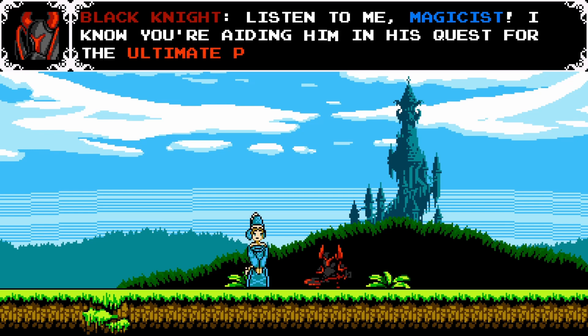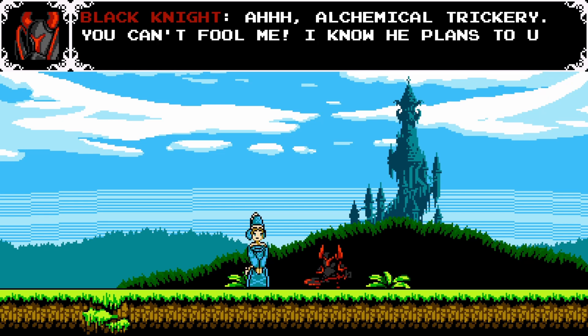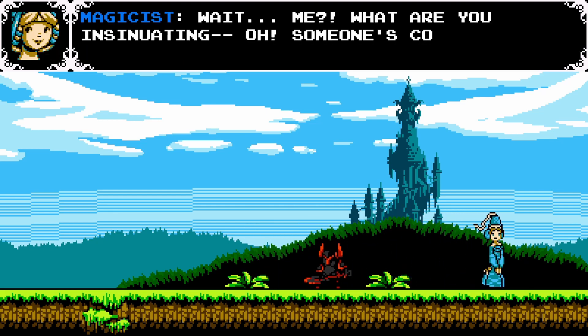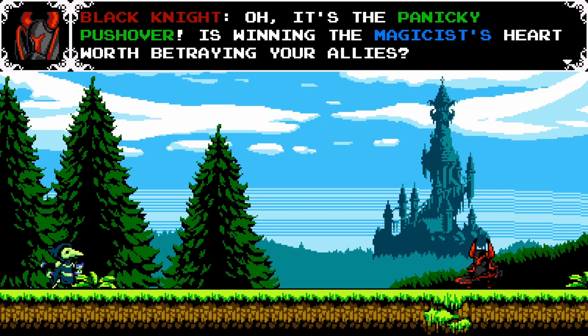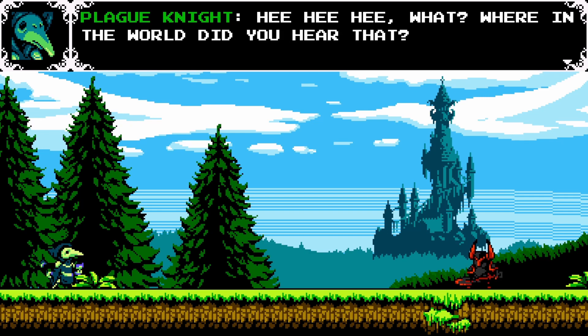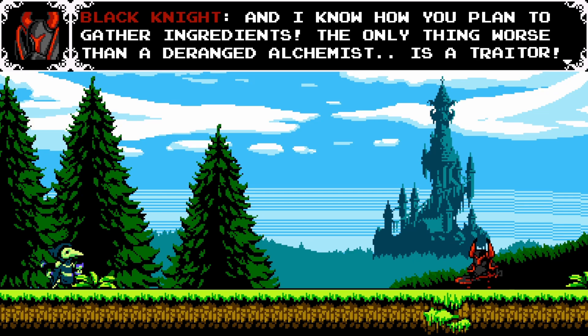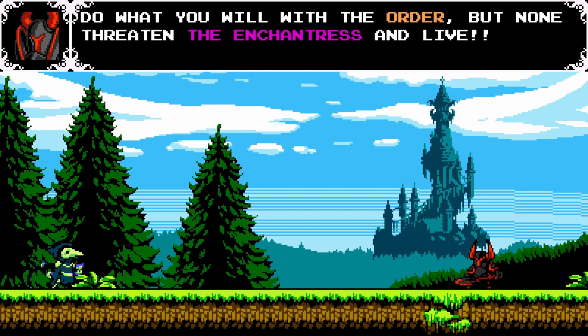Listen to me, Magicist. I know you're aiding him in his quest for the ultimate potion. I haven't seen him since he fled, destroying the Order of No Quarter. Ha, alchemical trickery — you can't fool me. I know that he plans to use the potion to beguile you. Wait, me? Someone's coming — oh, it's the panicky pushover. Is winning the Magicist's heart worth betraying your allies? Do what you will with the order, but don't threaten the Enchantress and live.